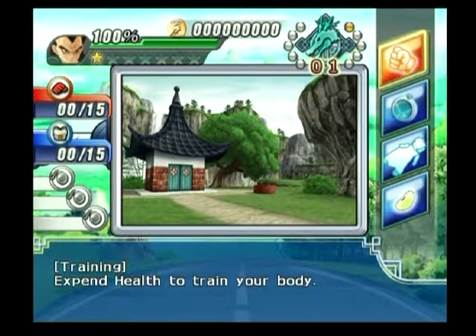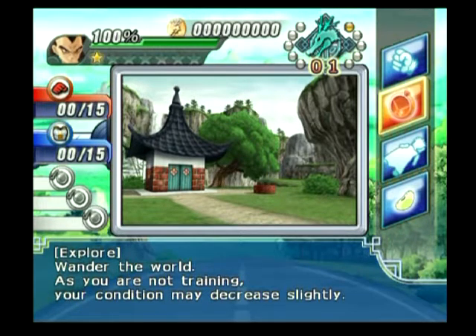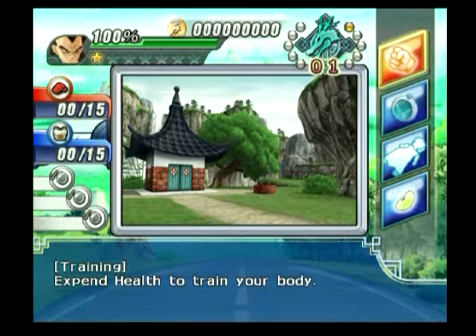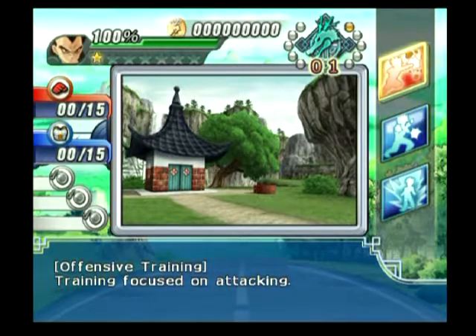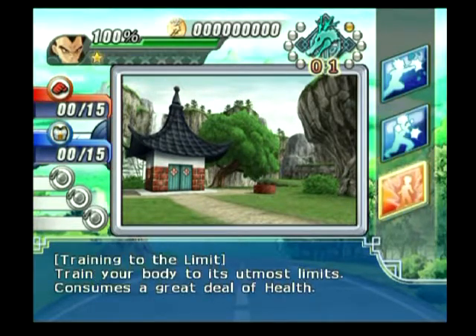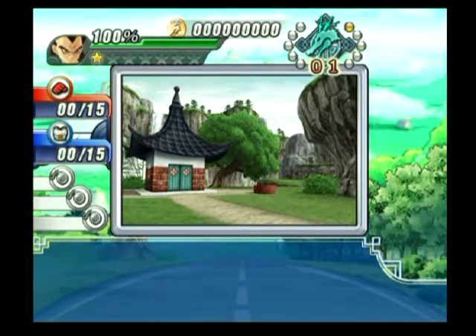The object of this mode is we have 10 days until the big fight, so we can train up our stats a little bit. We can rest and get our HP up — it's already at 100 — or we can travel the world and find some secrets. Let's go ahead and do some training. We can do offensive training, defensive training, or training to the limit. Let's train to the limit.